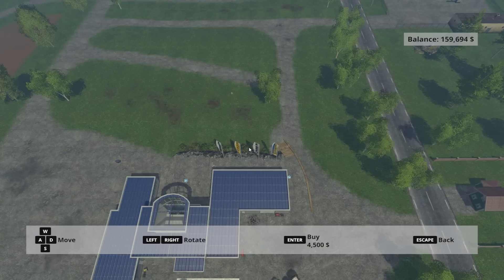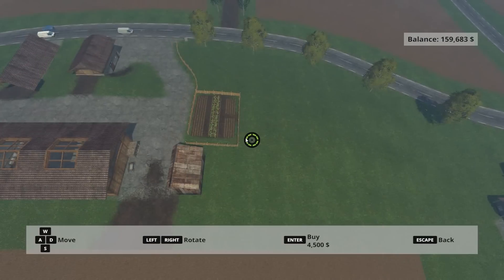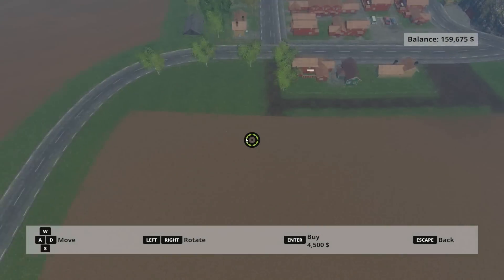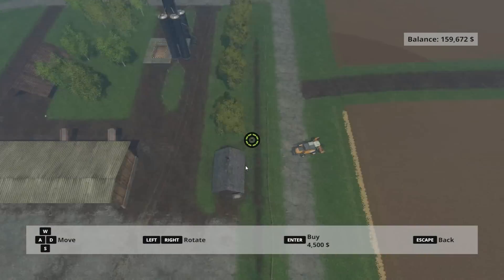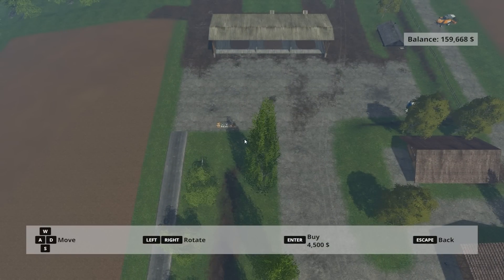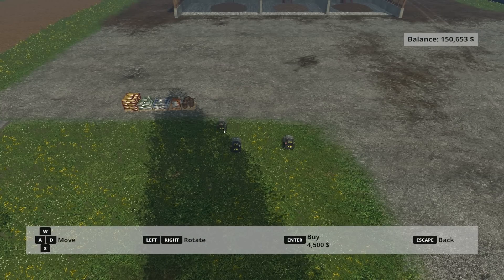We're able to place this wherever we want. I don't know the map well enough to go straight to our farm — although I'm pretty sure it's off to the right. That's a garden factory. You can't zoom out over here, can you? Let's find our farm — here we go. Let's place that over here, I think, will be a good spot. I just bought two — YOLO. We can't sell it now, can we?